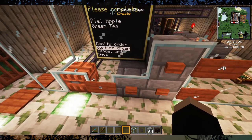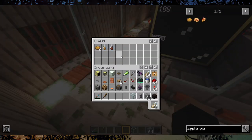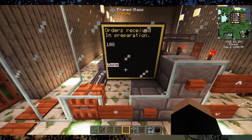And now we confirm our order. It's going to be prepared — you can hear it in the background there. There's an apple pie. And there's our green tea. Order 108.